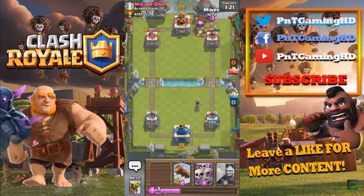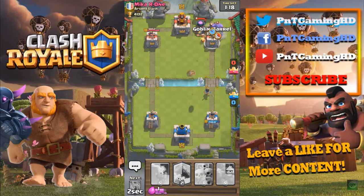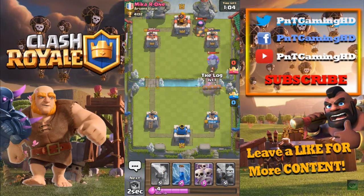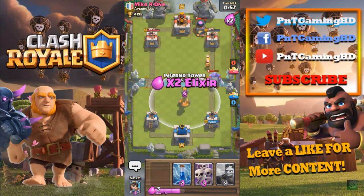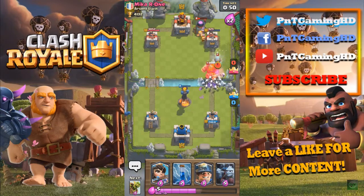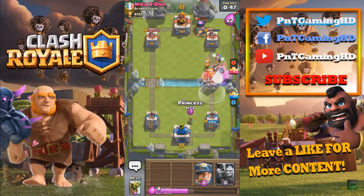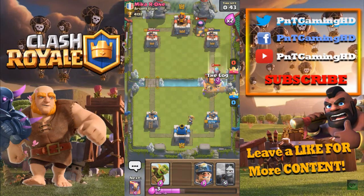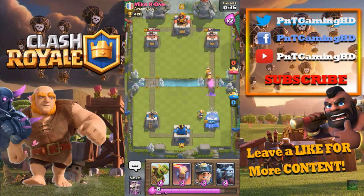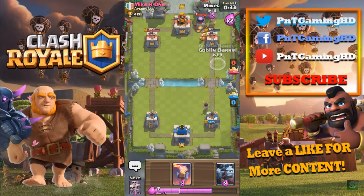We do need a miner and then the goblin barrel just to keep the chip damage going. He does have a bowler which could cause a lot of problems if we put a skeleton army down, but we should be fine. I'm gonna log the princess again — not too shabby. We need our inferno tower on this bowler so it doesn't do a lot of damage. Skeleton army on the bowler and the royal giant — I'm gonna log it back as well. It should be just fine — he did get a couple of hits on the tower, so our tower is down to 1,800.